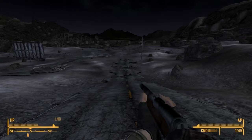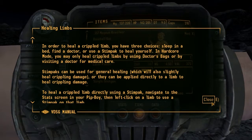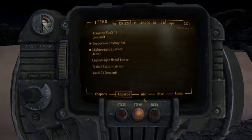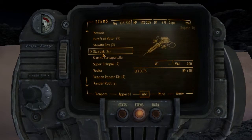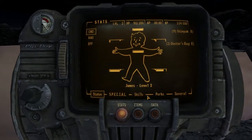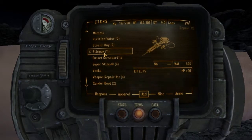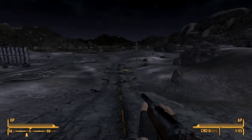Do I have any stimpaks to heal myself? To heal a crippled limb you can sleep in a bed, find a doctor, or use a stimpak. I have some super stimpaks — that's okay. Am I okay now? I'm still not very healthy, but at least I'm not crippled anymore. Now I'm all right.